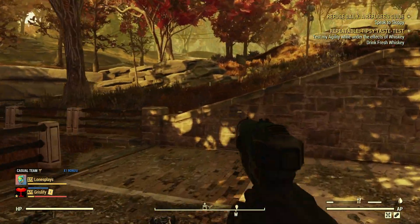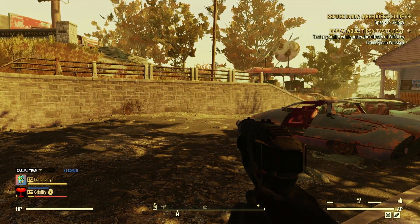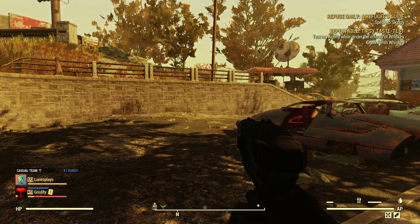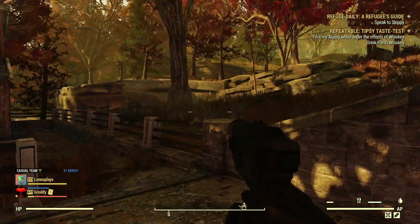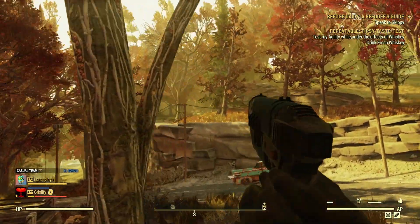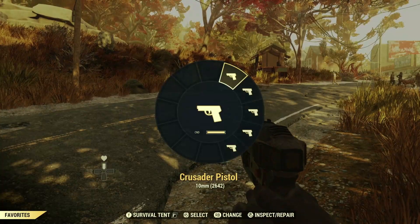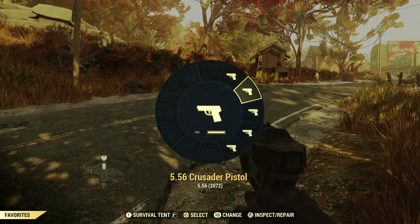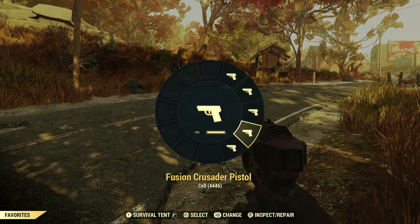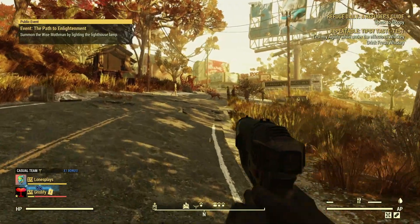Ladies and gentlefolks, welcome to a brand new Fallout series I'm calling Fuck Around and Find Out. In these videos, we will take a random weapon of choice, or one suggested by you, and we'll mess about with it and find out if it's any good. Today's weapon of choice is the Crusader Pistol. I want to see if it's any good.